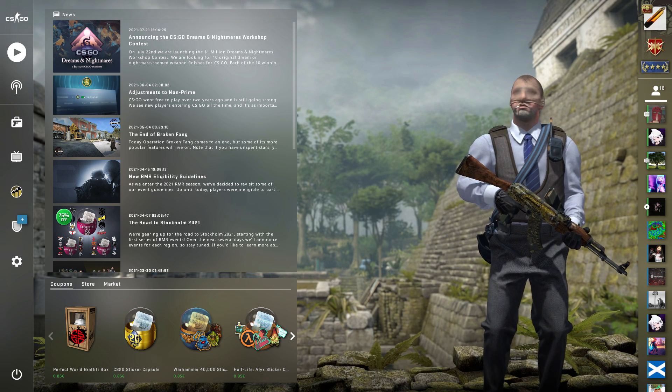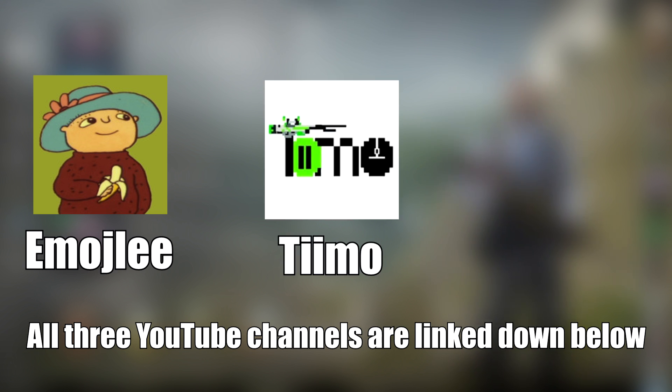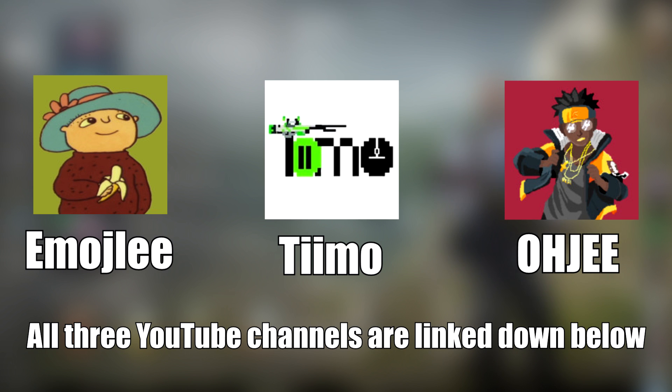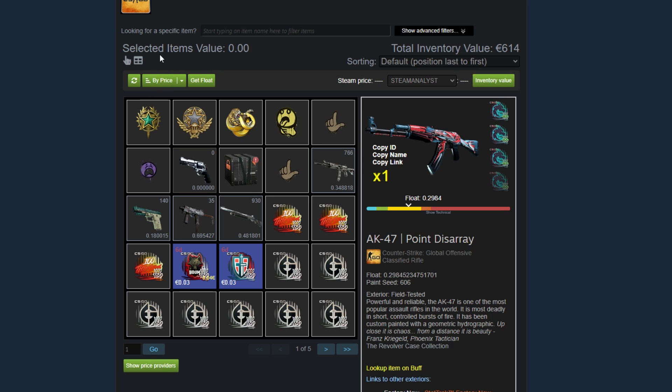So today's contestants are going to be Amoyla — I think that's how you pronounce your name, sorry if I completely butchered it. Then we're going to review Teemo's inventory, and finally Oji's inventory. So we have Amoyla first — sorry if I butchered your name. I'm going to sort by ascending price, so we're going to start with the lowest stuff.